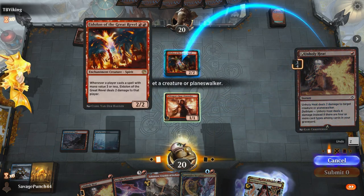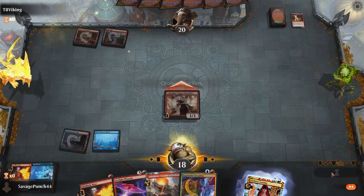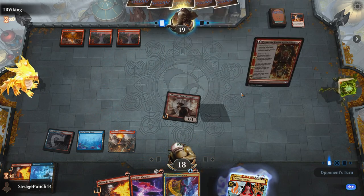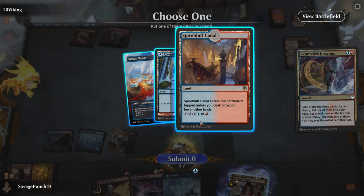On our next turn, we take the hit and Unholy Heat the Eidolon, taking 2 damage in the process. We surveil with DRC, keeping a Spell Pierce on top to counter a future burn spell. We swing in for 1, play Sokenzan, and pass the turn. Our opponent plays a land, then Kumano Faces Kakkazan, bringing us to 17 and stomping the DRC. We play Expressive Iteration, hitting 3 lands — gross.